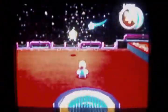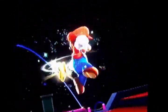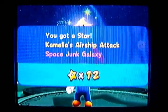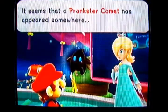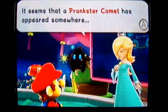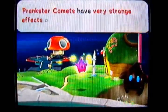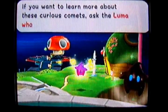Star get! Apparently we're going back to the observatory, which means Rosalina will tell us something or someone's got a message for me. Oh yes! A prankster comet? I did play this game before — they do have a strange effect on galaxies. There are many different kinds of prankster comets.